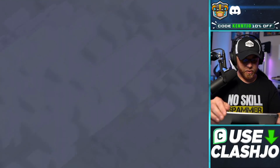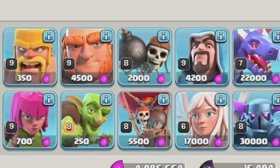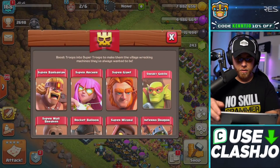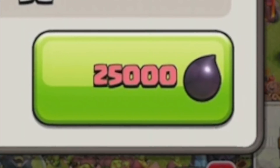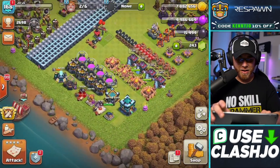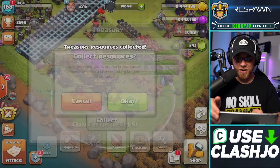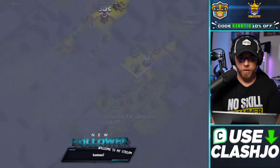Little did I know my sneaky goblin and super wall breaker boosts had expired. We need more sneaky goblins — oh my gosh, are you serious right now? I thought they were still boosted. To the treasury — that's embarrassing.